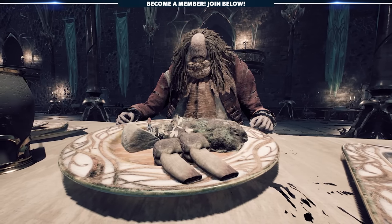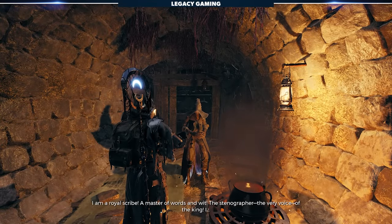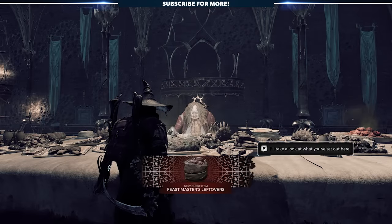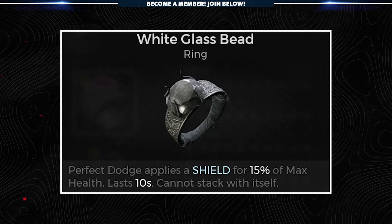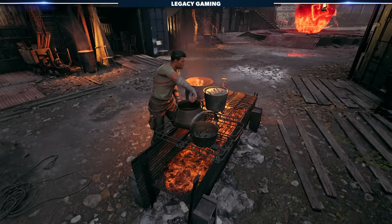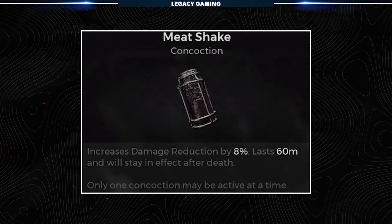Leywise is also connected to a secret from the base game. If you're on the One True King storyline and also have the Great Hall Dungeon, you can unlock more secrets. Speak to Leywise in the sewer first to trigger the condition, then adventure through Lowsome until you reach the Great Hall map. There, complete the event and receive the Feastmaster's Leftovers, which you can insist Leywise take. In exchange, you'll receive the White Glass Bead — a ring that applies a shield for 15% of your max health every time you Perfect Dodge, lasting 10 seconds. Alternatively, turn the Feastmaster's Leftovers into DeWayne in Ward 13 and give him around 3 hours to cook, and he'll reward you with the Meat Shake, a concoction that reduces damage by 8%.